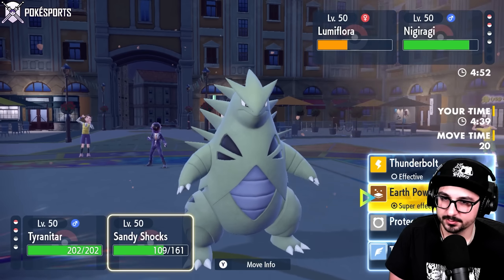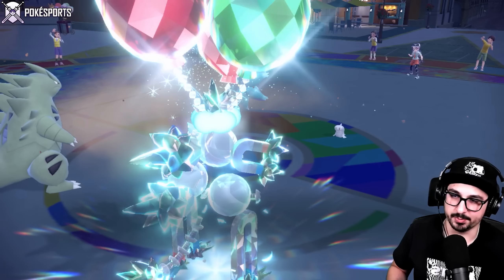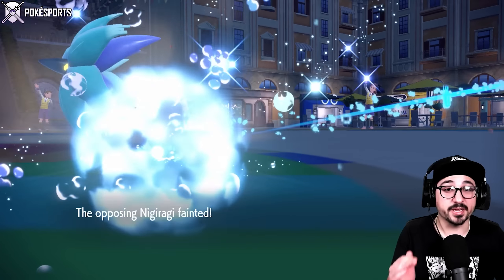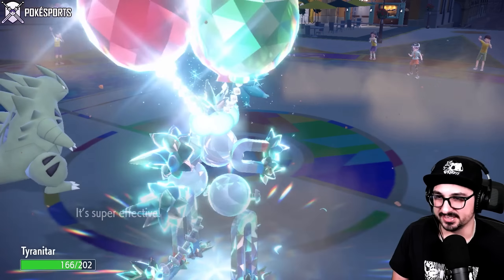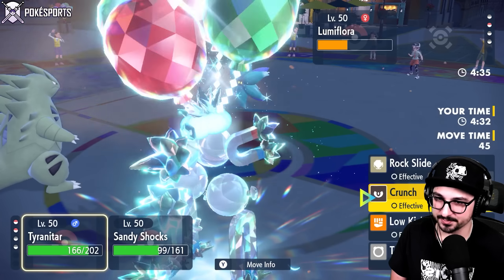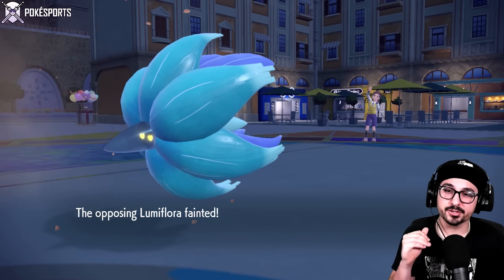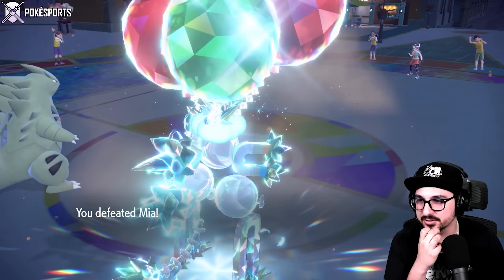I'll go for Tatsugiri first. I don't think Glimmora can one-shot Sandy Shocks — wait, I'm Flying Tera, yes it can. Let me Protect first and take a turn — should be my Tyranitar's turn. Easy OKO! I was expecting that to do a lot less. Energy Ball goes into my Tyranitar spot, but I'm in the sand — Tyranitar is not moving from this spot. Twisted Dimensions return to normal. All that's left is a Crunch, Earth Power — GG folks! That Trick Room setup was all I needed from Indeedee, and Sandy Shocks carried me throughout the rest. What a great way to start the video!